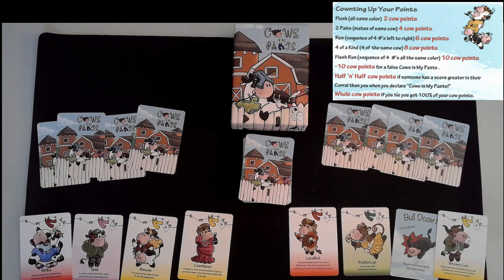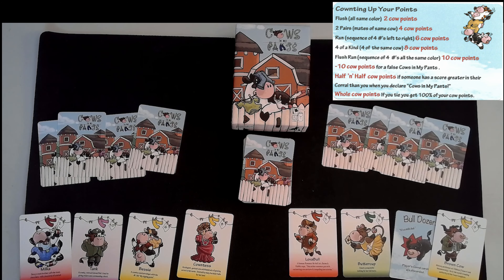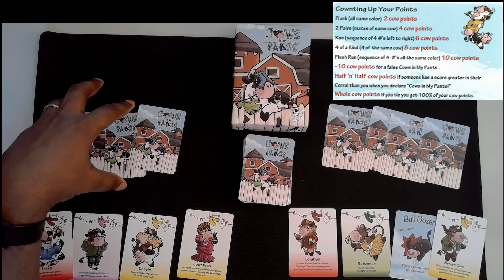How Cows in My Pants works is everyone has a corral — they have four cards in front of them that are face out. They cannot see them, you cannot look at them. You can peek when the game starts, and then you have your hand. There are three things you can do on your turn. One thing you can do is look at one card from your corral. This is my hand — based on all the winning conditions, I have two of the same color, which means a flush is four cows of the same color, worth two points — not a whole lot but it's something. So I'm thinking maybe I'll work my way up to there.